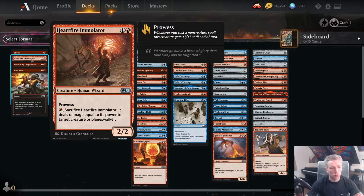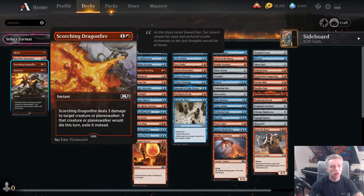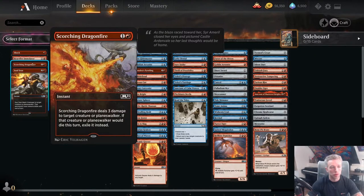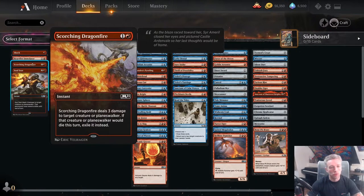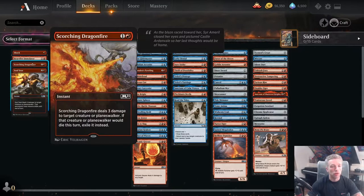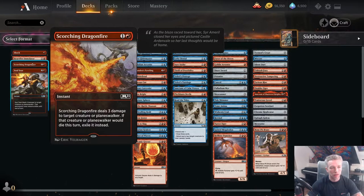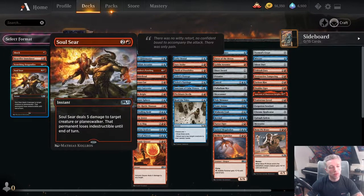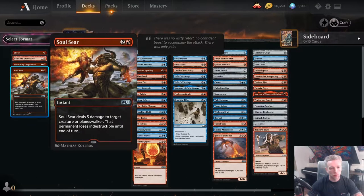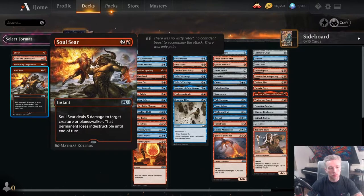Heartfire Immolator is one of the best 2-drops in the format. Not only is it an aggressive 2-drop that synergises with our spells because it has prowess, it also doubles as a removal spell itself. Scorching Dragonfire is another excellent removal spell — 2 mana for 3 damage. It hits more than 70% of all creatures in the format and has the bonus of exiling as well, which is great against creatures with on-death effects like Pitchburn Devils or Deathbloom Thallid.